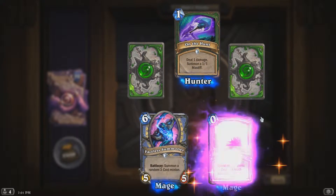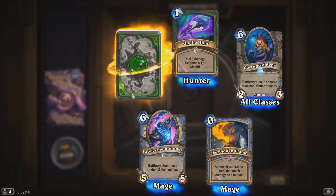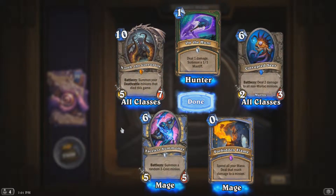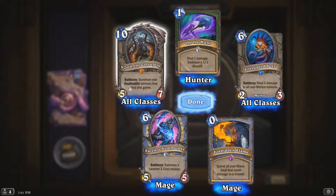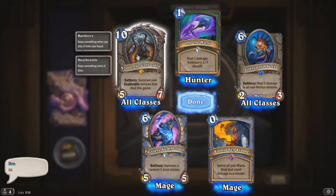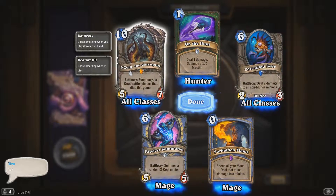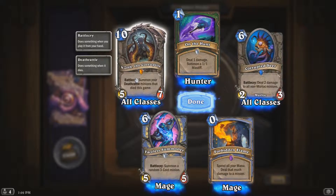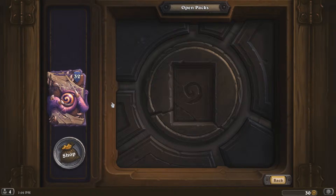Check this pack out — we've got Forbidden Flame, a rare, and... N'Zoth the Corruptor! Battlecry: summon your Deathrattle minions that died this game. That's pretty interesting. If I put that in a Hunter deck with the Hunter legendary I just got and Sylvanas, that's already two pretty good Deathrattle minions — oh wait, that guy isn't a Deathrattle minion. Never mind. Anyway, let's keep going.